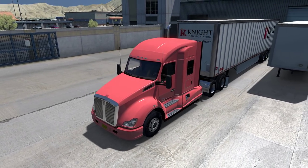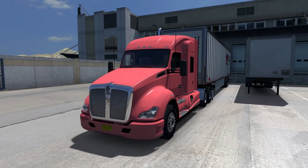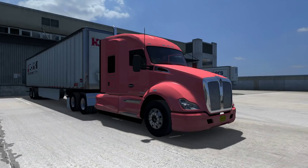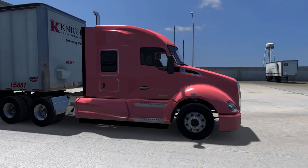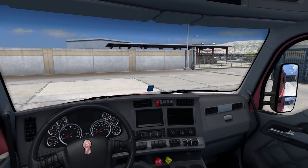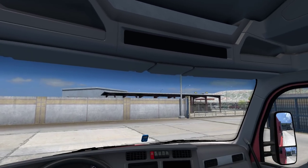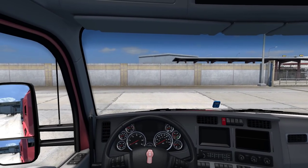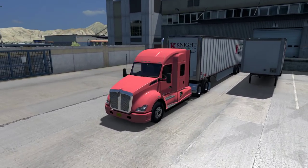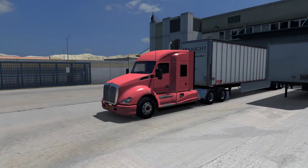Hey guys, Clumsy here and welcome back to ATS Season 2 and welcome to Pink Panther's truck. I'm not a huge fan of this color but this is going where we wanted to, so let's go with it. It's a Kenworth T680 and I want to mix up the trucks a bit. We'll be inside anyway so we won't see the pink most of the time, but in terms of screenshots we'll have to deal with it. I do like the trailer though - this Night Transportation trailer.